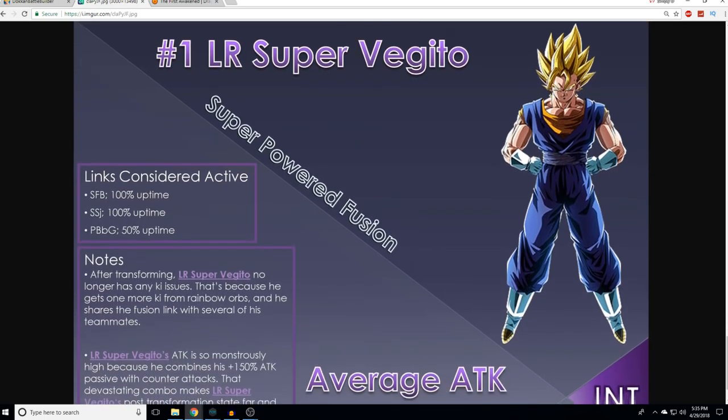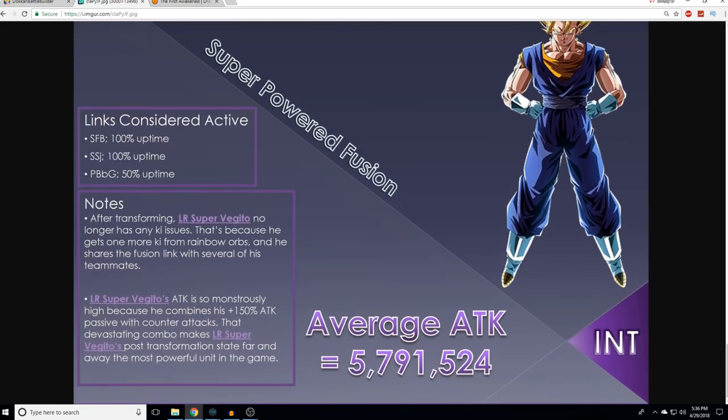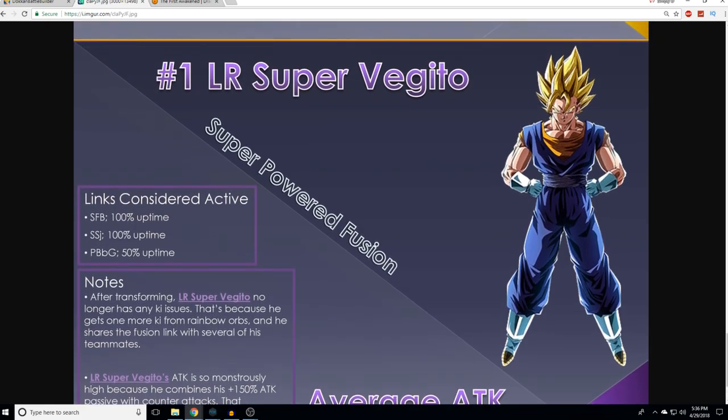When I say LR SS3 is the hardest hitter in the game, I always put the asterisk of 'not transformed,' because LR SS3 is just behind this Gogeta when transformed. Super Fierce Battle, Super Saiyan, Power Beyond God at 50% uptime. After transforming, LR SS3 no longer has any ki issues — he gets one more ki from Rainbow Orbs and shares the fusion link with several teammates. His attack is monstrously high because he combines his 150% attack passive with counterattacks. That devastating combo makes LR SS3's post-transformation state far and away the best hard-hitter in the game.